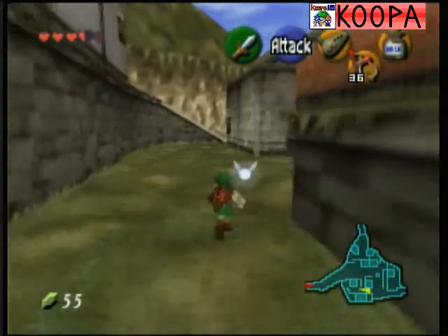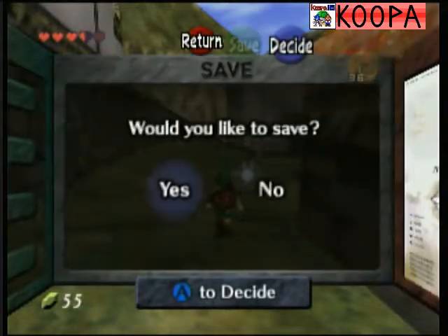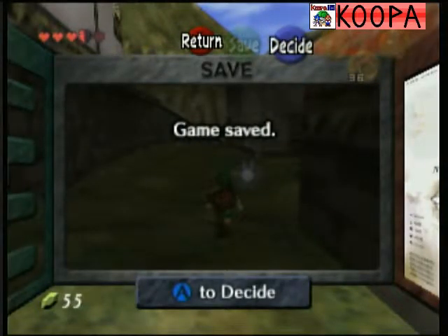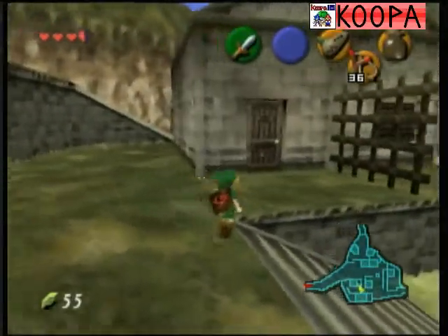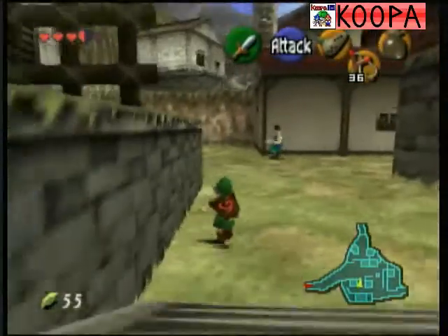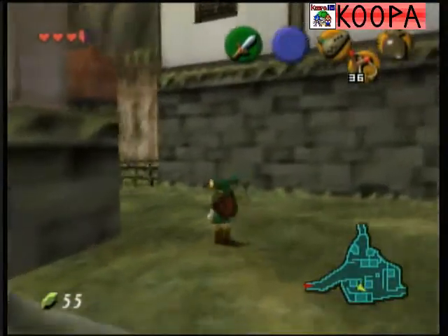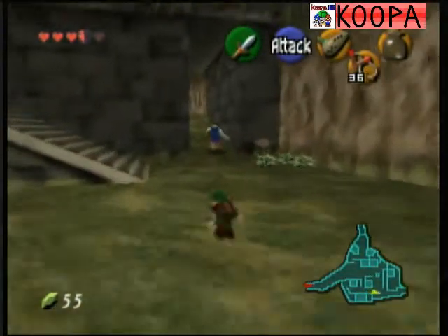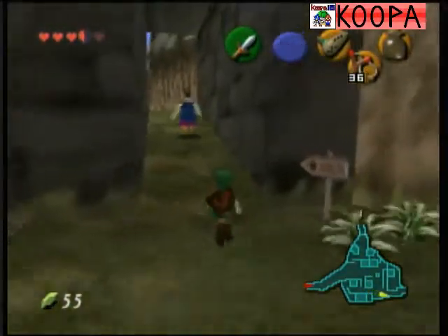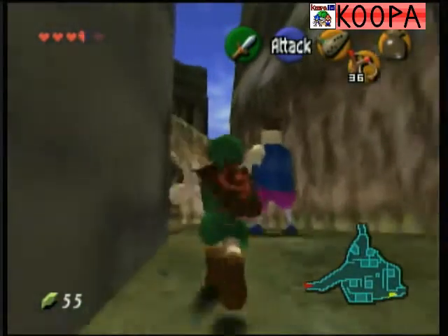We're actually gonna use the bottle soon. Let's get it out. Show that house — we'll do it later. But first, we're going great. We have some Skulltula farming to do. Skulltula farming? We can't farm Skulltulas, there's only — well, can we? I don't know. First thing we wanna do is around here.